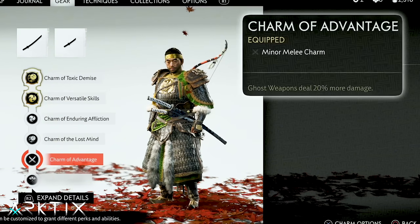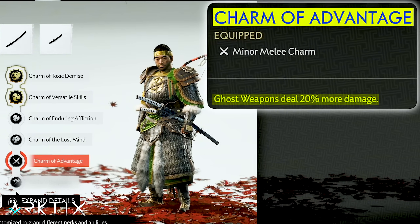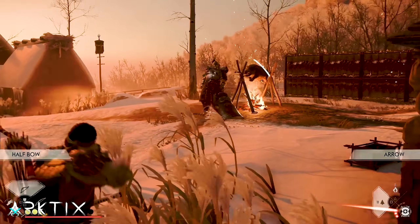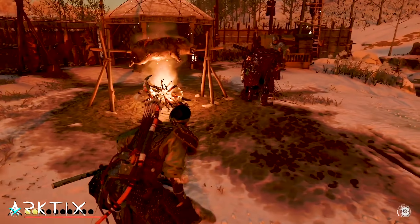In the last slots, I like a Charm of Advantage to boost ghost weapon damage since this is more of a stealthy ninja build, and Yuriko's Keepsake, which gives your arrows a chance to poison enemies — pretty nice against the tougher brutes and leaders. You can just proc them with a few arrows to the body to trigger poison and get easy kills.